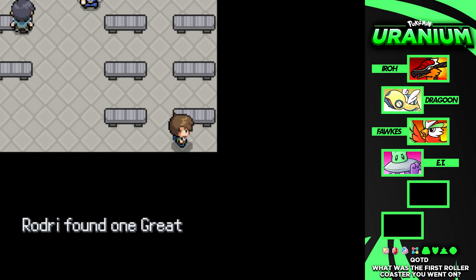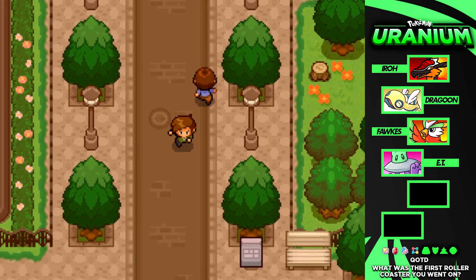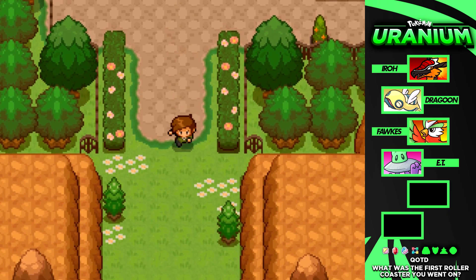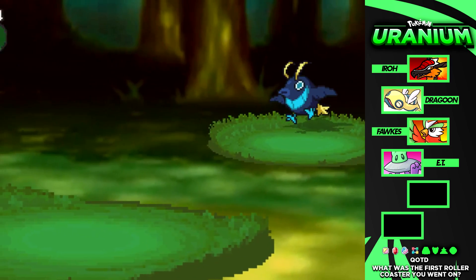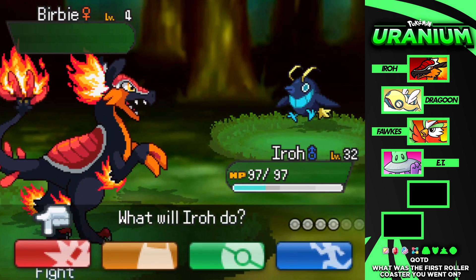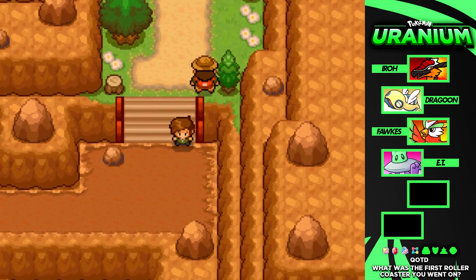We've made it to Nautauk — it's been a while since we've been here. We got ourselves a Great Ball as well. Now that we're back in Nautauk, there are a couple different ways we came in — through Passage Cave or through Comet Cave. Lucky for us, I cleared out Route 2, so we're going to take the shortcut, skip right over Comet Cave, and make our way back to Kevlar Town.